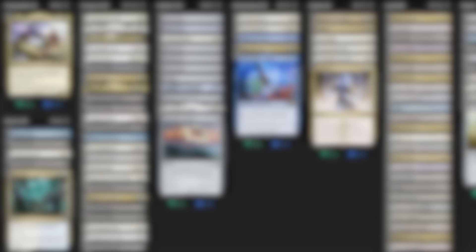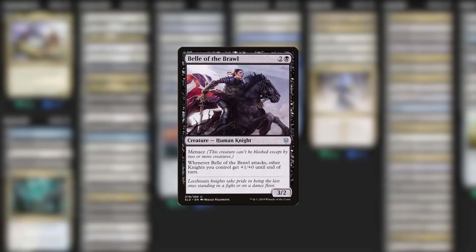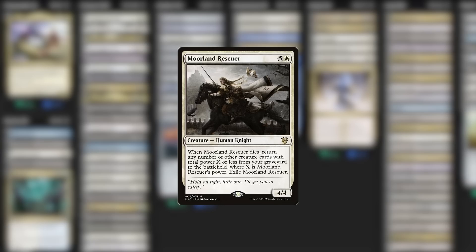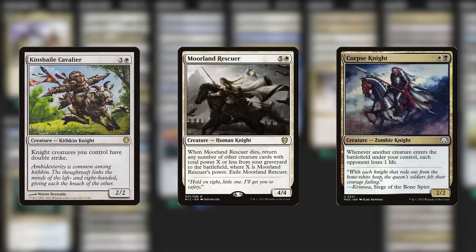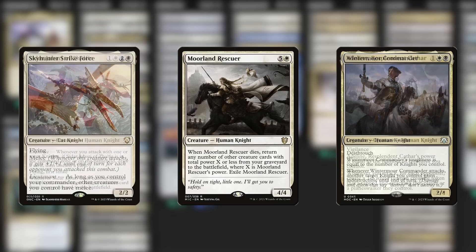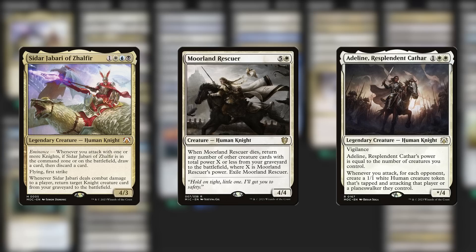Bell of the Brawl is a cheap knight with evasion who also pumps our other knights when we attack. That menace also helps her attack successfully in the early turns to get Siddhar looting. Moorland Rescuer is low-key really cool — probably more famous in human decks, but the Resurrector will bring back a board if it dies. On average it's likely to bring back at least two of our creatures, so that's a really cool board wipe insurance situation. The cool part is what happens when it has a bunch of anthems pumping up its power — if someone wipes the board, this card might bring back six or seven power worth of creatures. Even if it just brings back Siddhar from the graveyard after a board wipe, that's a pretty big deal.